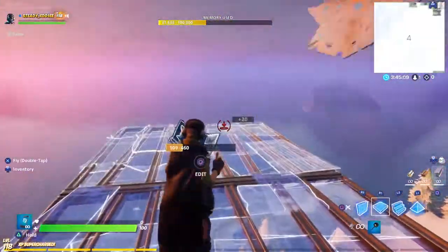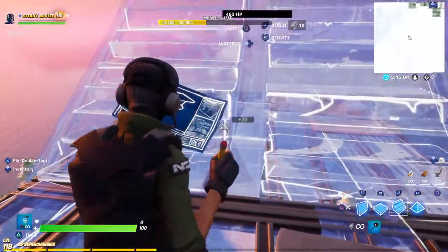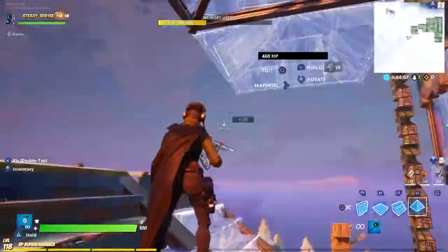So what you want to do is place two floors, then place a ramp around there, and try to double ramp up. Then you want to place a wall, pyramid, pyramid, and then 90 up here.